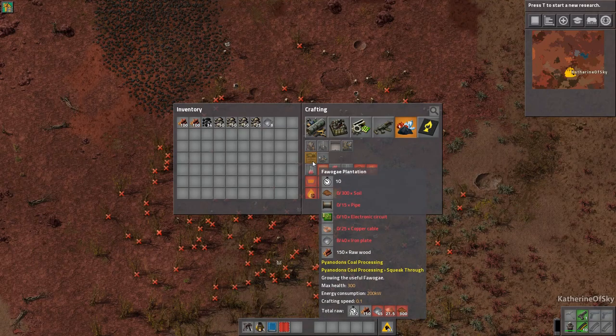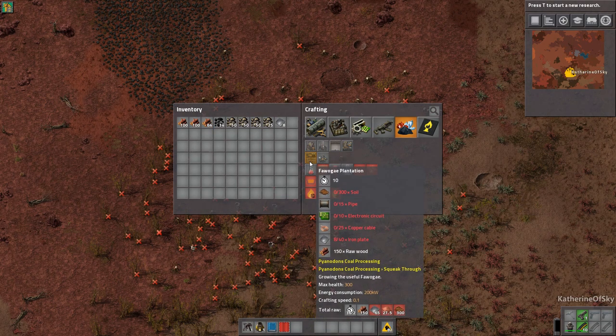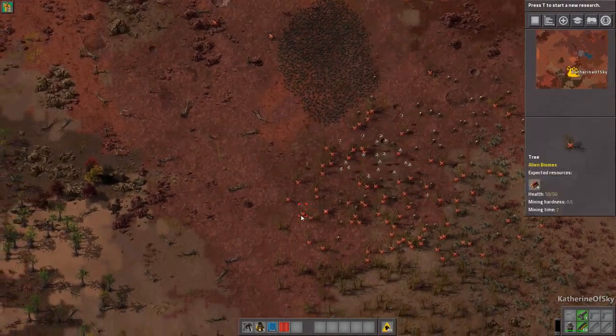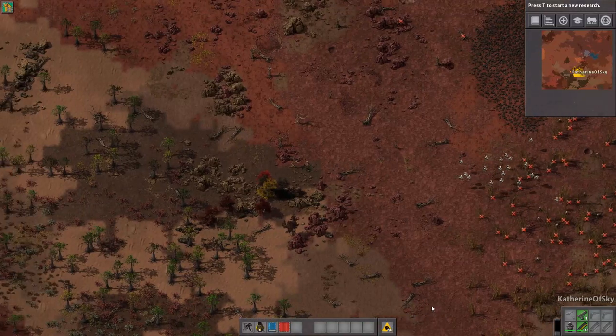We have a substance called Fawoge — I think that's probably a decent pronunciation — and this is going to power our red science. We can't even make red science yet unless we make that plantation. What a beautiful red tree — I'm going to go look at this tree. This is just lovely. I might use this for the screenshot.